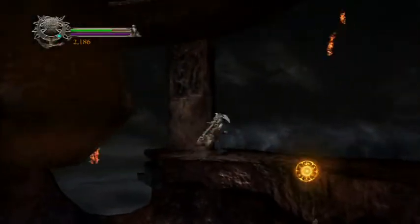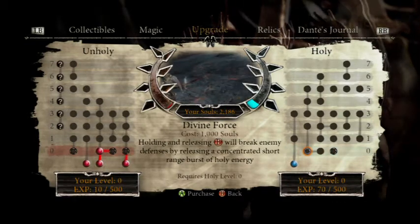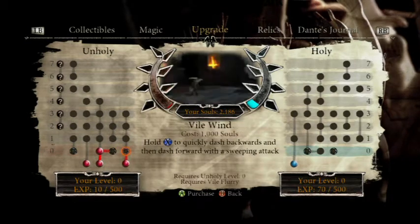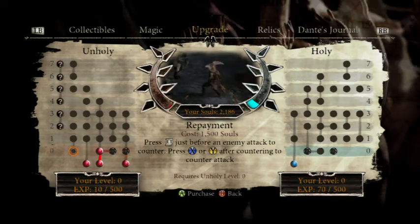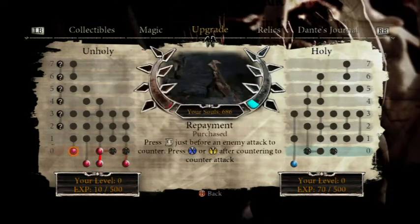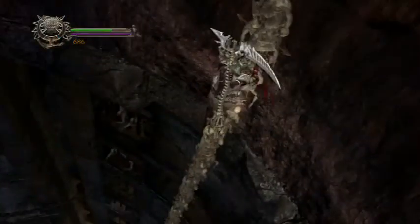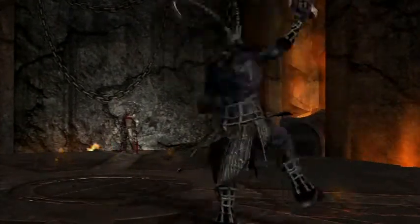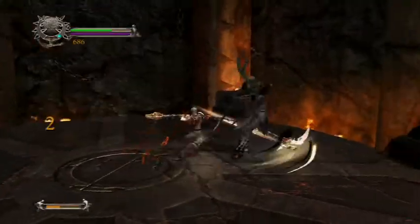We've got some more white souls. Can we check what we have for upgrades so far? Divine Force, Divine Force Level 2, Vindication. I want to get Repayment, because Repayment is what you need to be able to counter. I've never really been great at counters. Counter is - you block at the right time, and if you counter, you can hit X or Y to attack your enemy.